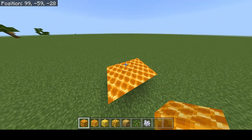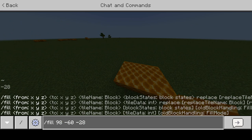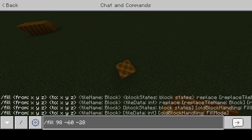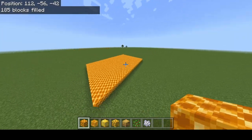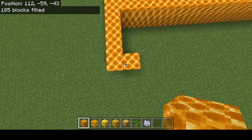I'm actually going to fill the floor in with commands. Slash fill there... to over this way... here. Honeycomb block. There we go. And then let's see — I'm just going to try and make this sort of even.